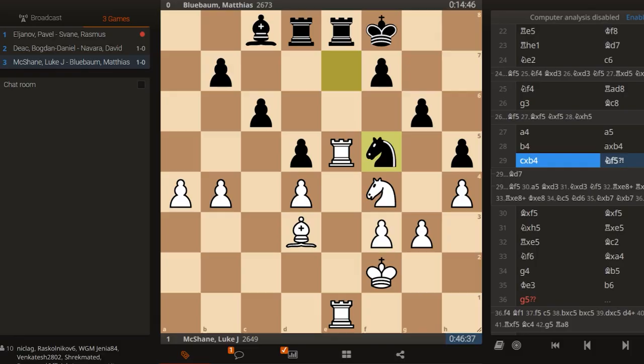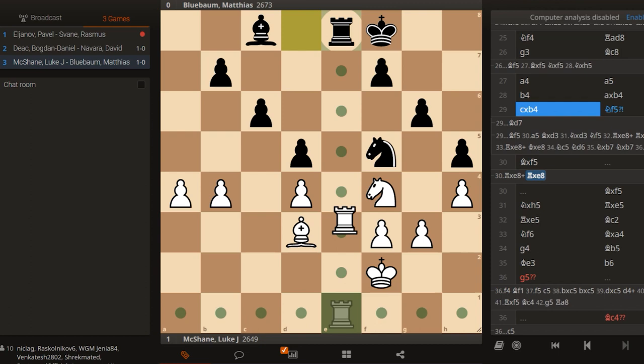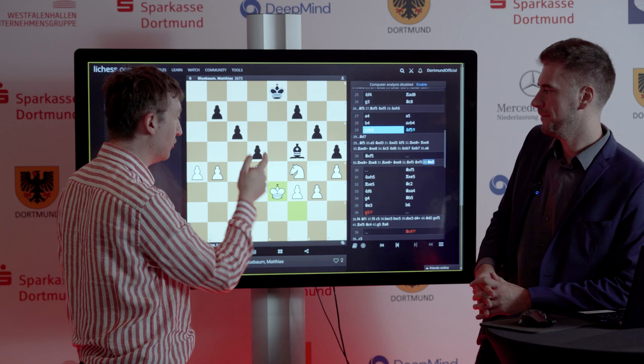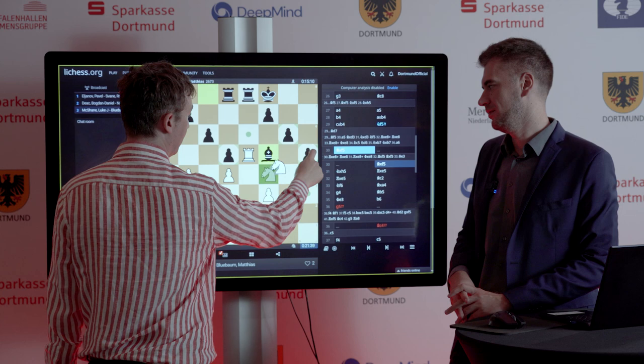And now I had a long think — my first, I think, really long think of the game — because I was tempted to trade all of the rooks. And this kind of end game, I was trying to judge what my winning chances here were. I thought I had quite good chances. But after all I decided that what I did was more promising. So Bishop takes f5, Knight takes h5 — and again, this lot of such a take on h5.